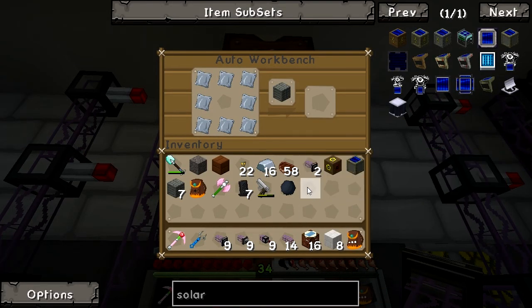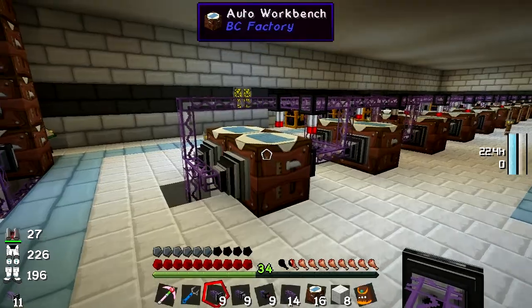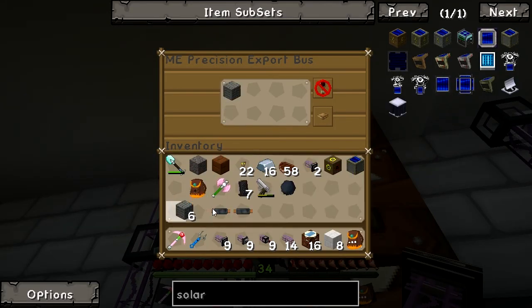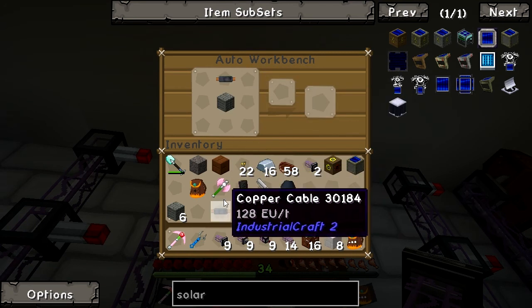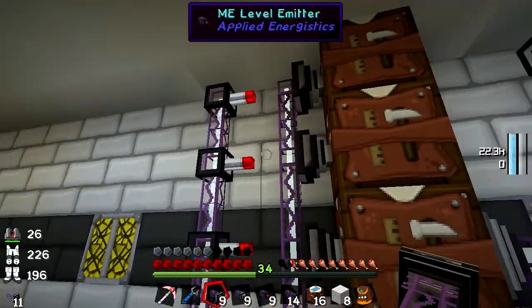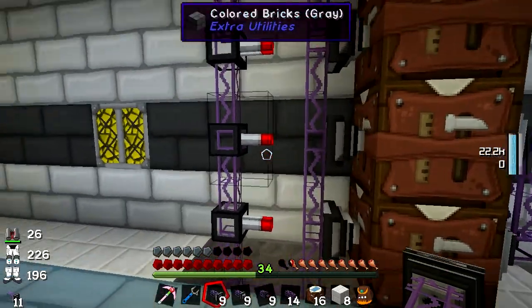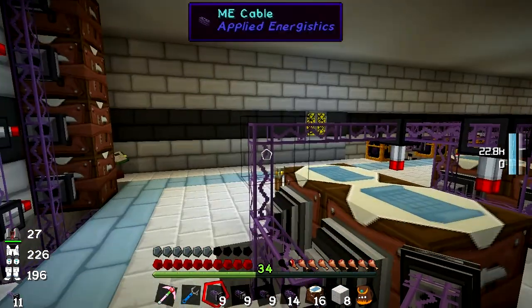I already have some machine casings. A precision import bus is a machine casing combined with two pieces of copper wire. So we export basic machine casings and copper wire into that when you have a redstone signal, and what you will make is a medium voltage transformer. I want 64 machine casings in stock, and this other machine is working on the low voltage solar arrays — it has been pre-programmed. I'll just get it to whip together a medium voltage transformer.